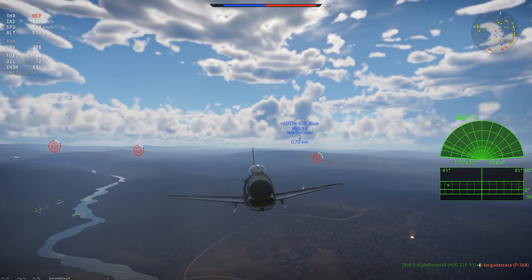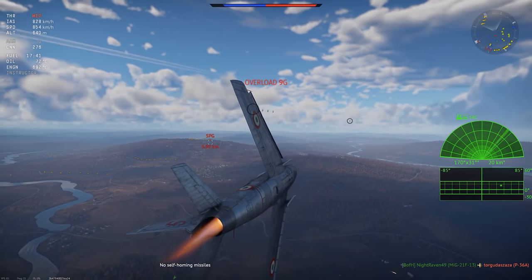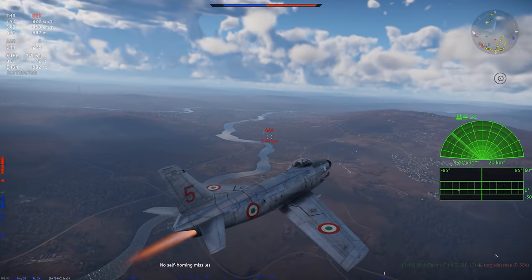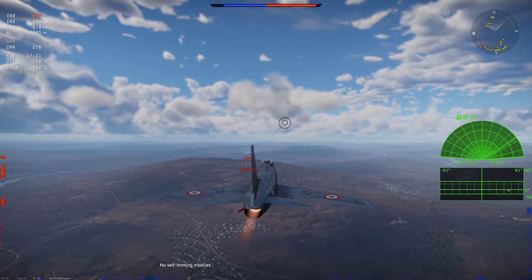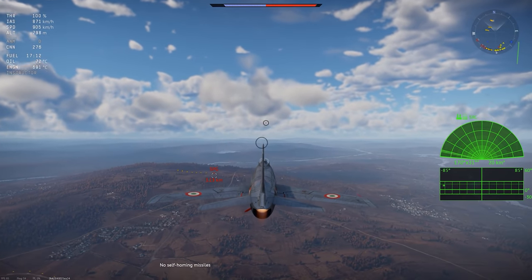I discussed that in more detail in my review of the F-89D Scorpion. In any case, the K version replaced the rockets with cannons and was sold as an export aircraft and flew for about half a dozen different countries. What we have in War Thunder is the F-86K, the export version of the plane, and it fills kind of an odd role in the game.